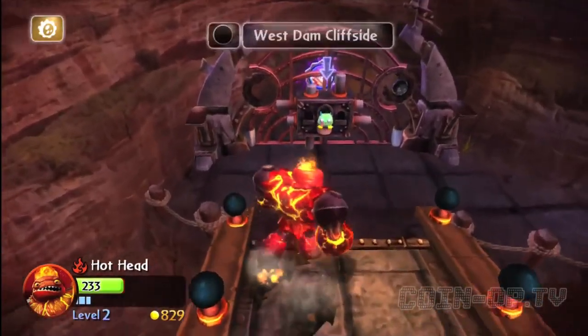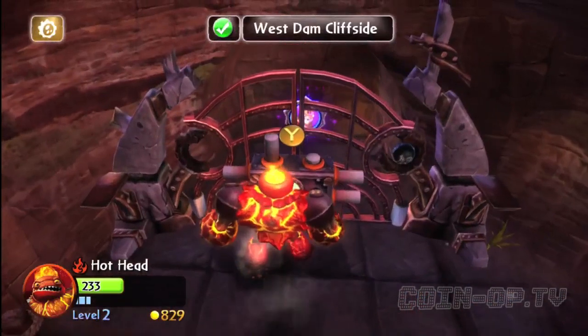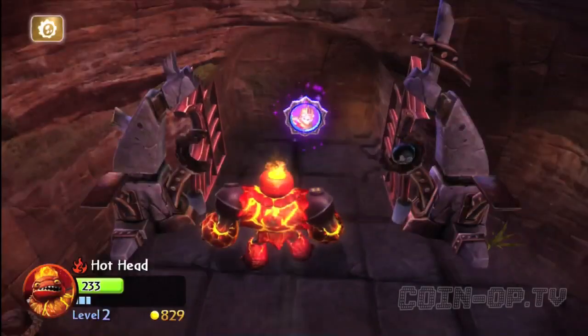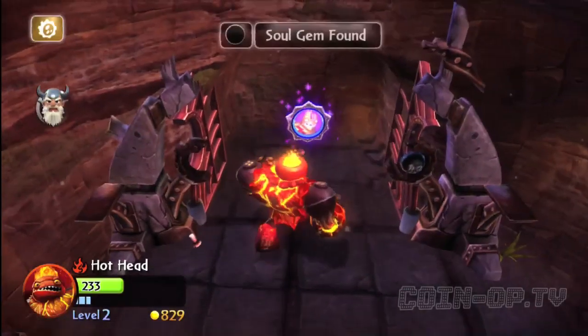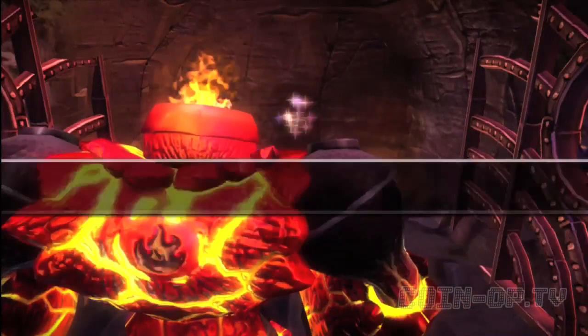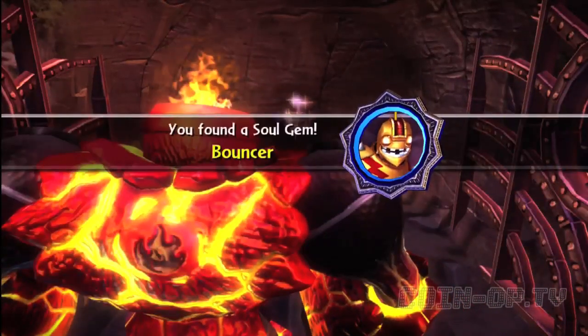A little further, you're going to go through the little bridge here where you walk through, and there's some lasers going back and forth. There's going to be one of these puzzles. Once you get inside, we get a soul gem — probably the most sought-after collectibles in Skylanders Giants. You always want to get those soul gems when you can.